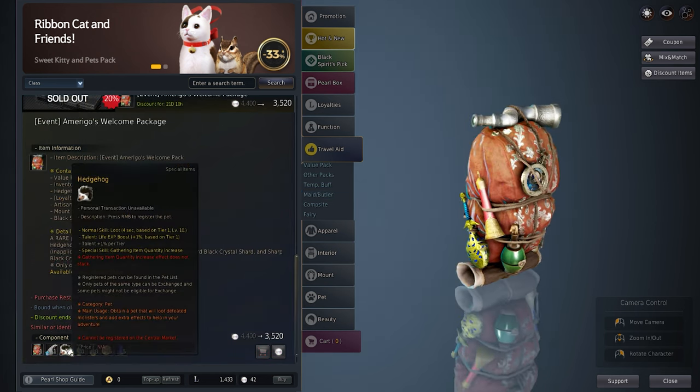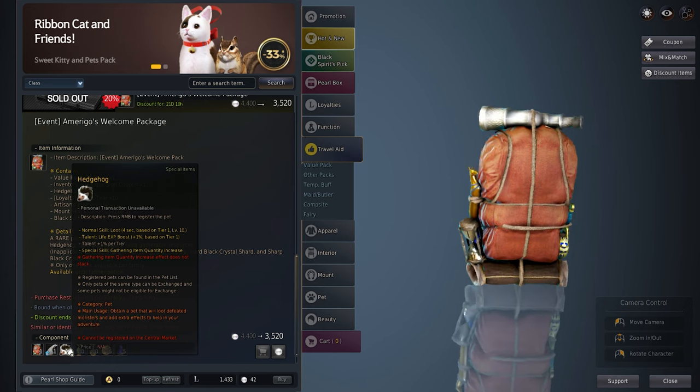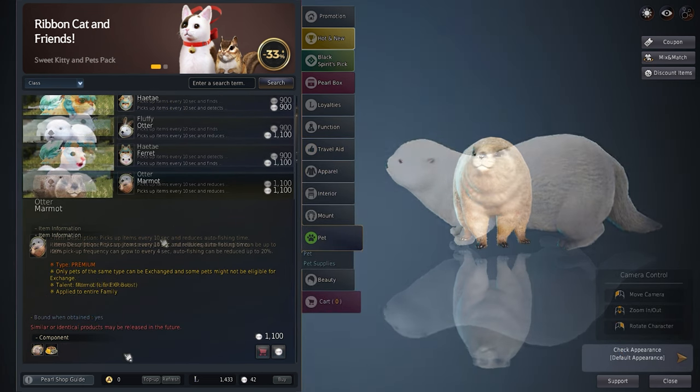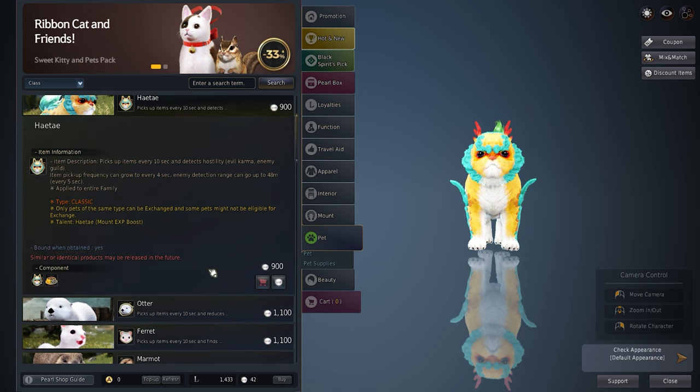The only pets worth buying would be the Hedgehog when it's available, since it increases items obtained while gathering. The Otter or Marmot is also worth it since it decreases the time needed for auto-fishing. And maybe one more for increased mount experience.